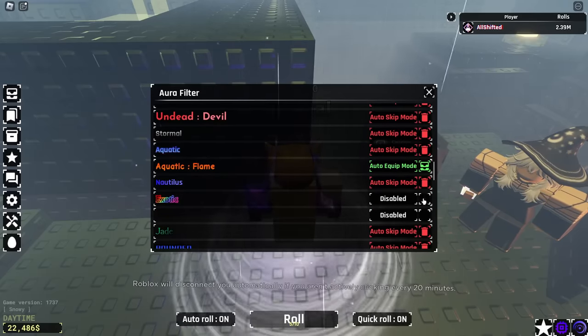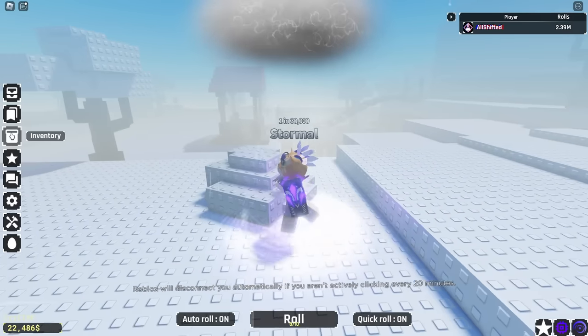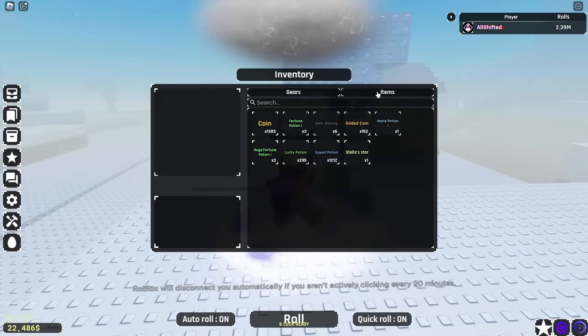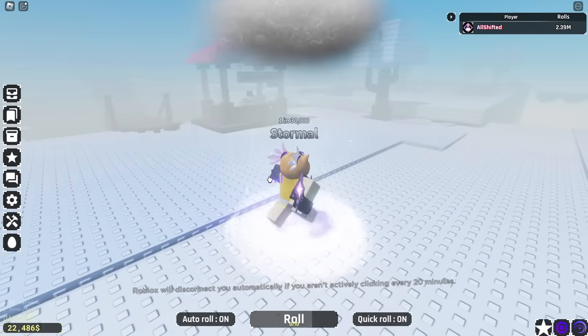I'm going to Auto Equip Exotic just in case because I've been getting Celestials really fast. By the way, I have every single Gauntlet now — look at this y'all. I literally have every Gauntlet: Exo, Galactic, Gravitational, Jackpot, Sub-Zero, and the Windstorm. I have every single one and I'll make a video reviewing every single one, so make sure you watch out for that.